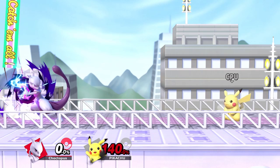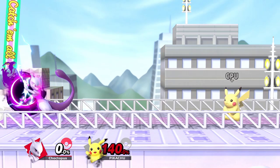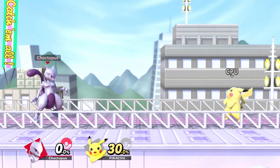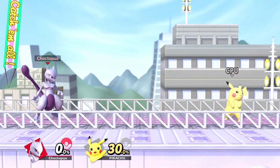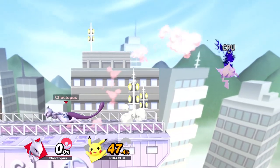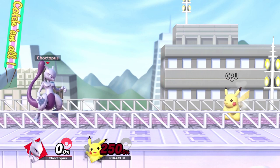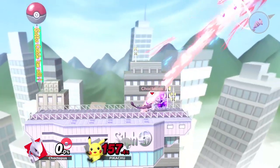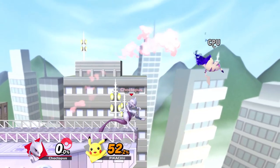Mewtwo's neutral B is Shadow Ball. Charging it will increase damage and knockback, and like most chargeable projectiles you can cancel it mid-charge by moving, spot dodging, jumping, or shielding. This is one of your best attacks in neutral because it can set up for a variety of combos, and it doesn't even have to be fully charged. Shadow Ball will travel slow enough where Mewtwo can run behind it to follow up with a dash attack or any of the tilts. A small Shadow Ball will keep your opponent grounded regardless of their damage percent. At kill percents, a small Shadow Ball to a dash attack works well, and at lower percents you can dash down tilt and follow up with a fair.